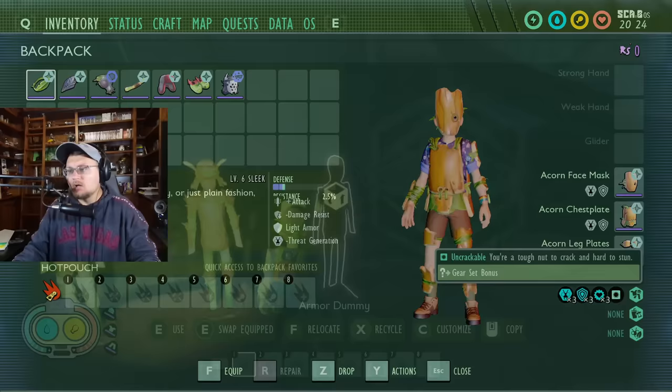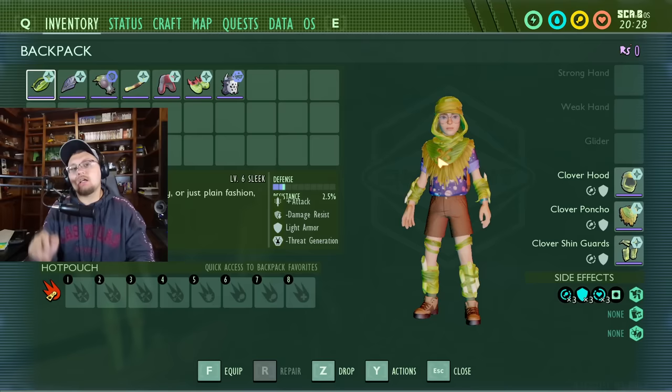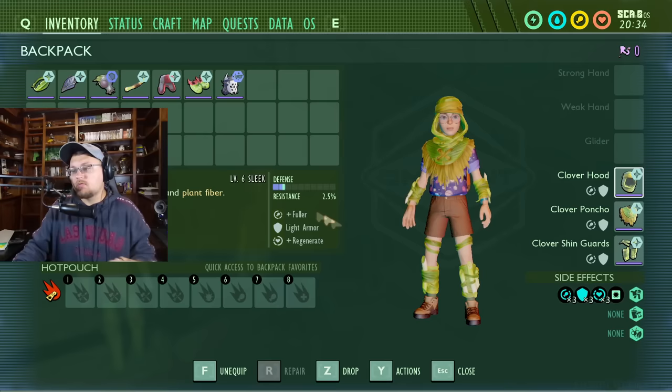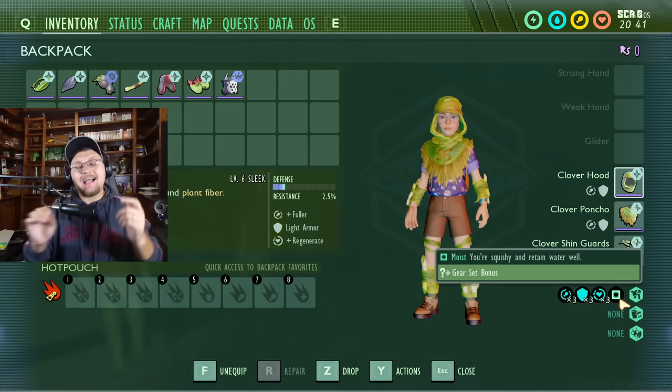Let's go on and talk the awesome clover armor, because I think clover armor just got a brand new spotlight brought back to it — it's now a lot more robust and can be used even more. Clover armor still gives you the fuller perk on build, and the full armor set is still moist, so you're still going to have that standard needing to eat less and drink less when wearing this armor. The armor also got a boost in defense and resistances.